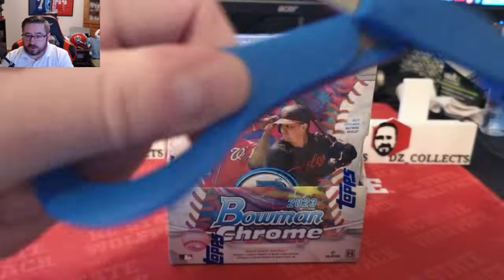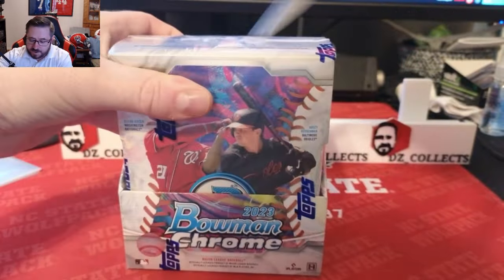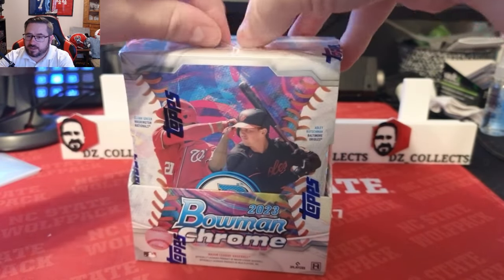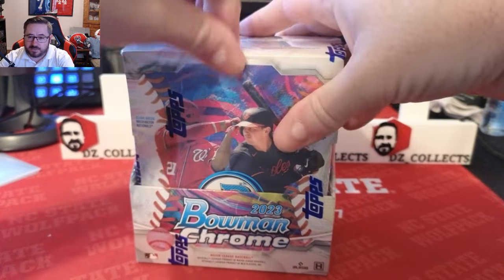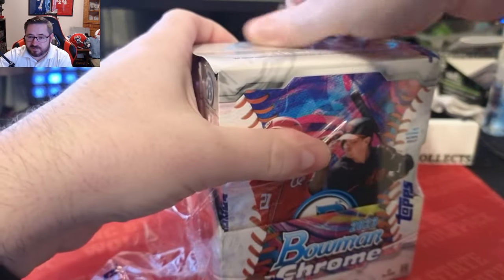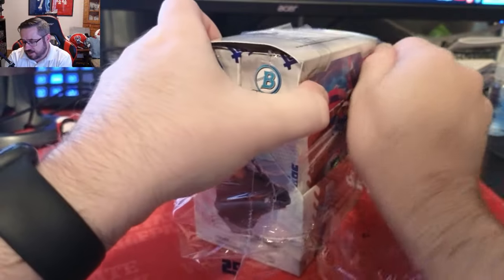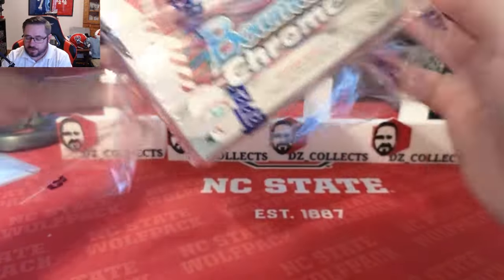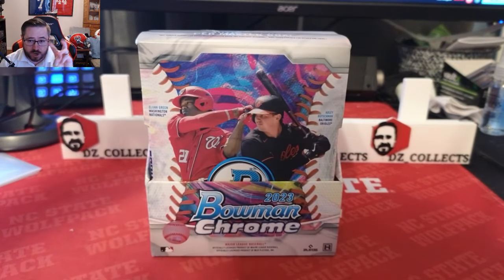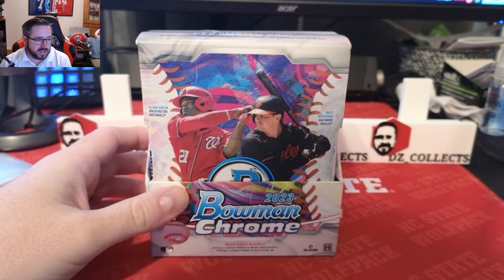We're looking for some first autos, hopefully some parallels. If we're super lucky and greedy, we're rooting for a Babe Ruth retrofractor one-of-one — there's a $200,000 bounty on it, but that's unlikely. I'd like to hit a Babe Ruth retro card because it's cool. Him, Roberto Clemente, and Johnny Bench have cards in this set — their first Bowman cards since they didn't have any when they came out.